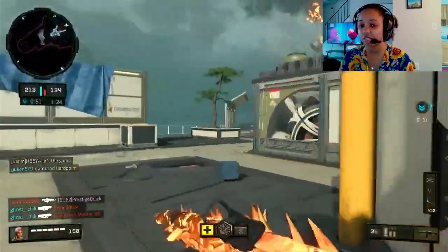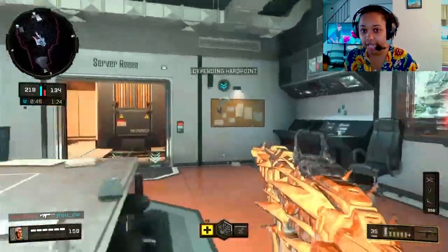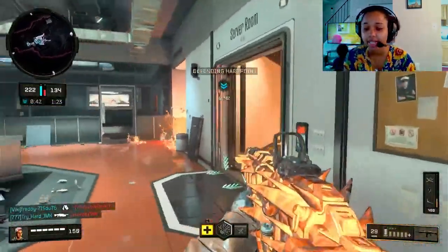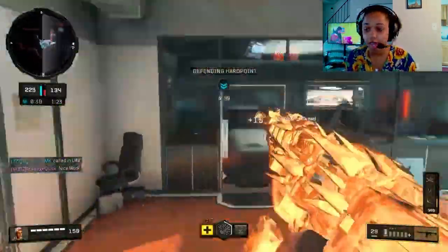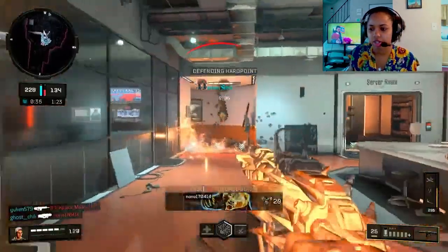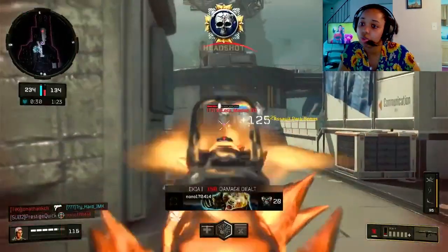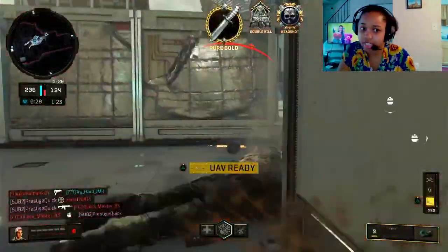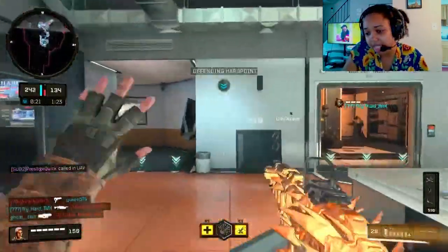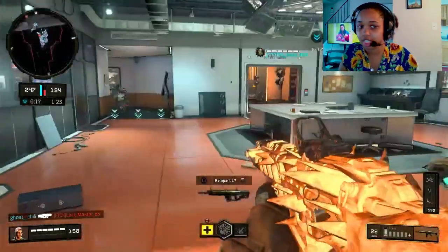This won't work for you if you camp all game. If you sit in the corner all game it's not gonna work — you have to at least pick up ammo from the enemies you just dropped, or else you'll still run out of ammo. What's the point of Scavenger if you're not going to leave the corner? You gotta move around. With Ghost on and Scavenger, you're set.